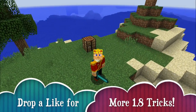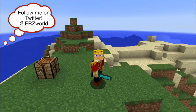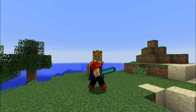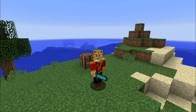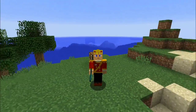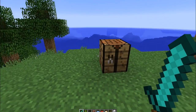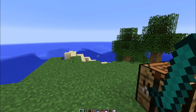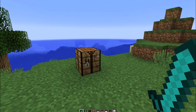Hey guys, Ianer here from Fire Rocker Studios, and today we are going to be showing you guys an epic little Easter egg, trick, or whatever you really want to call it, that is in Minecraft 1.8. I'm currently in the latest snapshot, which is 14w33a, and this was actually from one of you guys in the comments of my latest video, and it is the Mojang logo that you can put on.